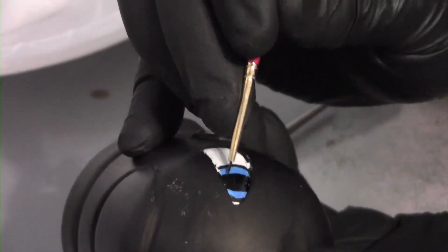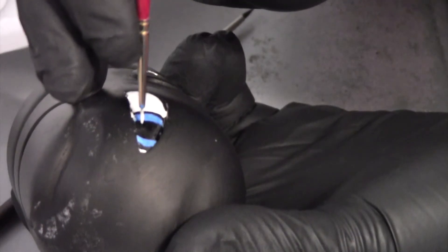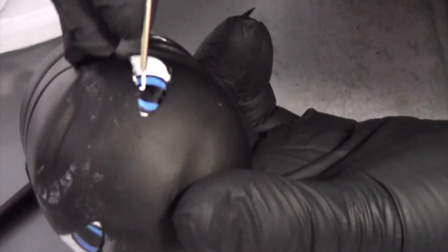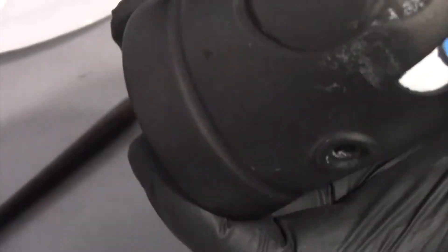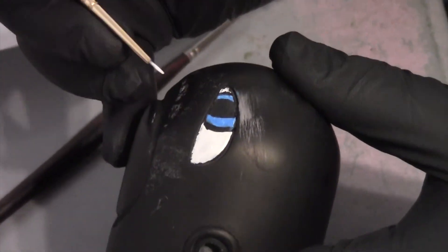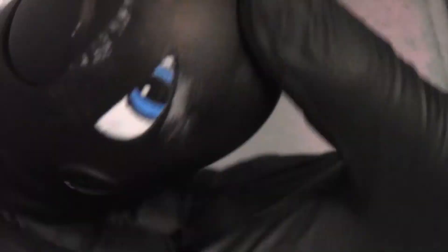I always wonder, how would Bullet Bill look since he has arms — how would he look if he had legs? Do you think the legs would just go right under him? Or would the legs pop out from the back part and he would just stand upright and walk forward? And also, would they be buff or just skinny noodles? That should be our next 3D model.